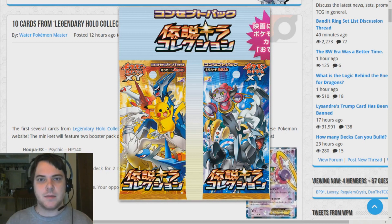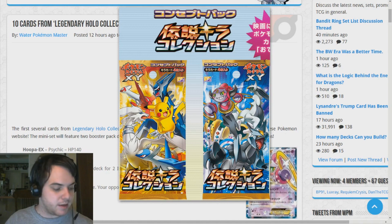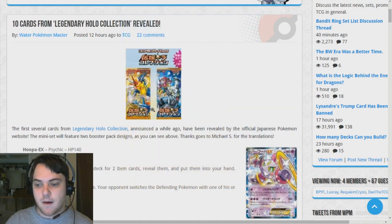I really want to get this set, but AmiAmi doesn't have pre-orders for it yet. I do want to open up this set in Japanese — we'll see if I'm able to, but it's definitely on my to-do list. We got so many awesome Pokemon here: of course Pikachu, because Ash's Pikachu is going to be with Ash in a Pokemon movie. We also have Dialga, Latios, Reshiram — which is one of my favorite legendaries — then we have Arceus, Hoopa, Regigigas, and Black Kyurem, which is really, really awesome.